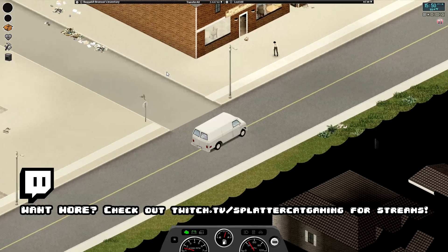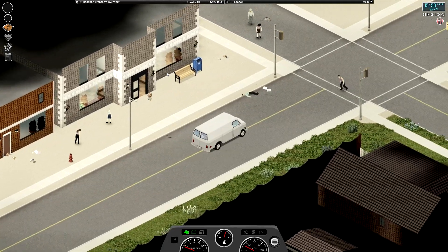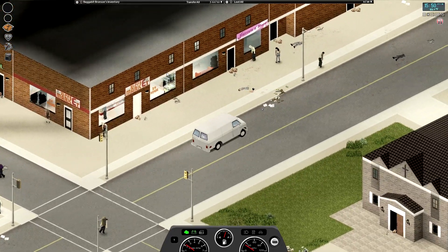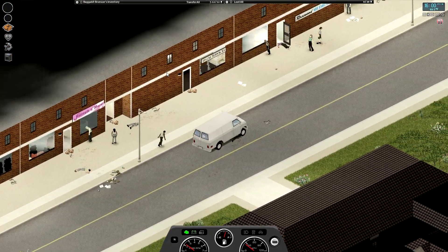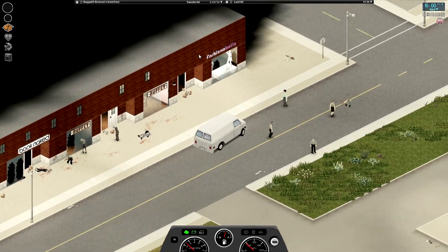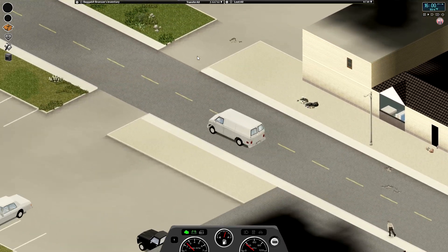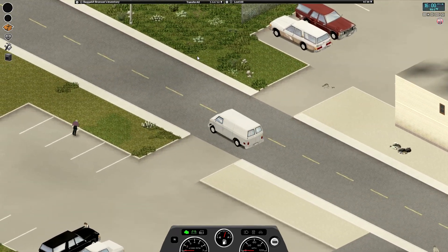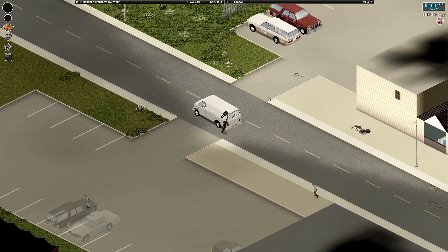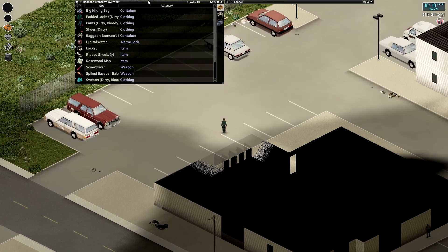We were going to go into the town hall, but unfortunately the place is swamped with zombies and I don't have a weapon right now. I did want to cruise down Main Street real fast and see if there was anything. I'm looking for like a hardware store or something. We already hit up all the medical centers, the book place, and the buffet. I don't know if this map actually has a hardware store, but that's really what I'm looking for right now.